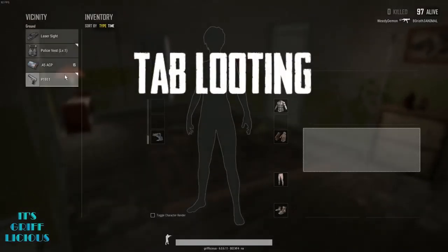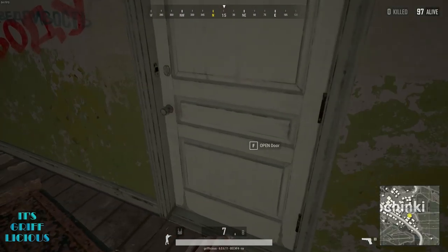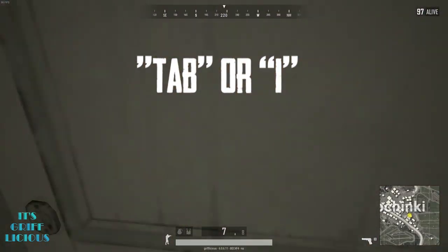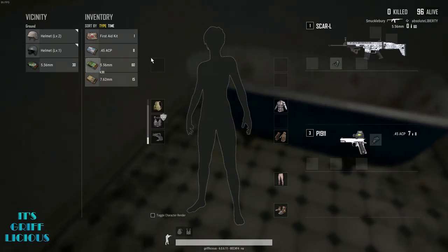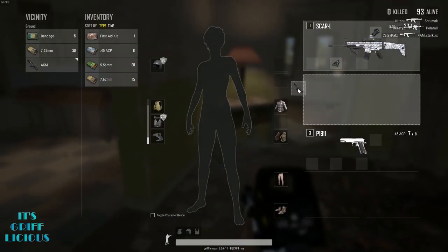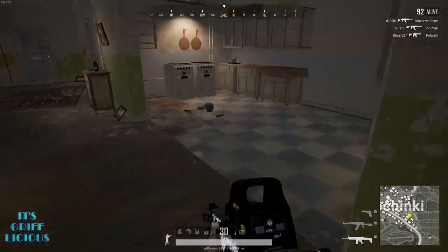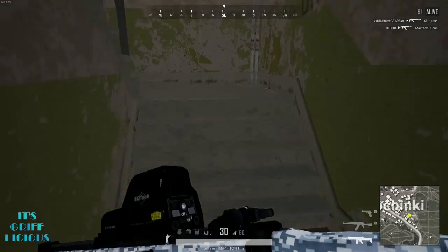Next up is tab looting, or looting while you're in the inventory screen. This is initiated by pressing either Tab or I to open your inventory menu and navigating your items from within this screen. This is highly regarded as the fastest and most efficient way to loot, as it bypasses the looting animation required to pick up each item, as well as being able to see and manage your inventory in real time. There are two variations of tab looting that can be used to acquire items.